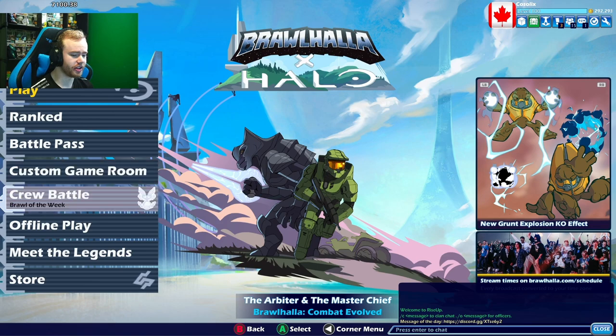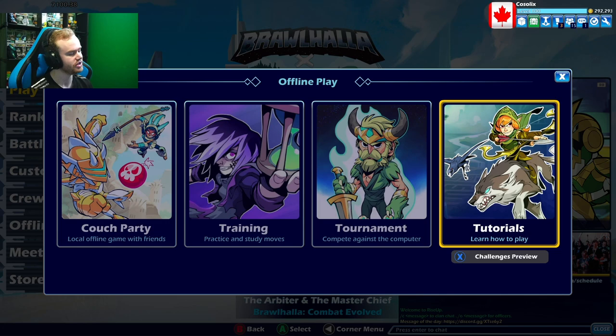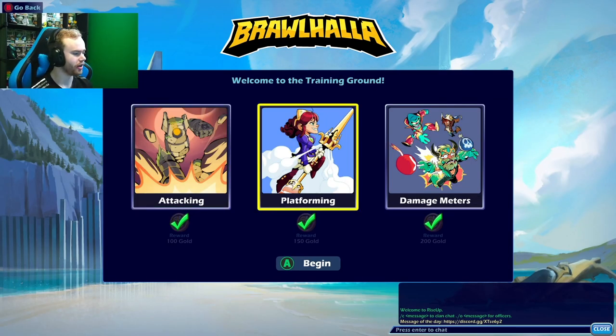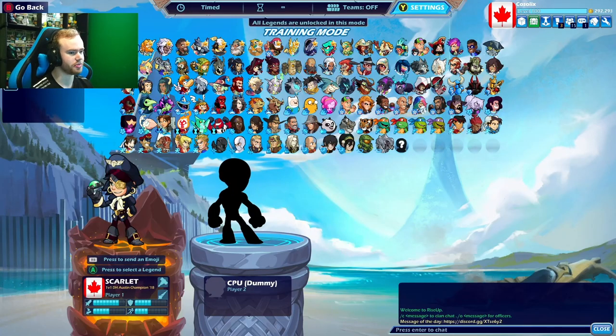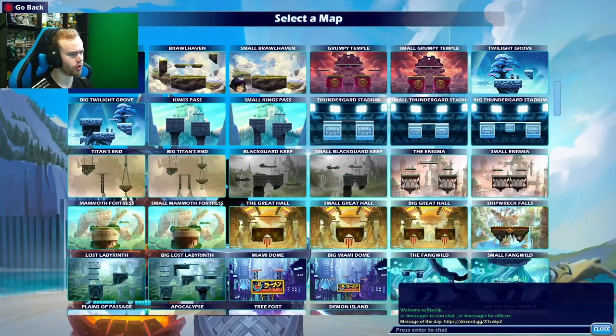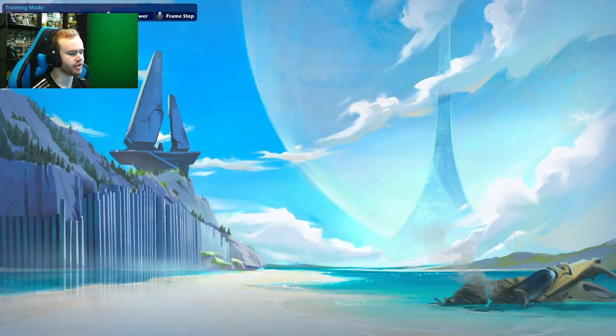If you just want to learn the basics, go to offline play — there's a bunch of different options. You can use the tutorial; it will teach you some basic stuff like attacking, jumping on platforms, and damage meters. Do the tutorial, then come back to this video. Pick your character, go into the training room, and let's go over everything you need to know.